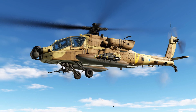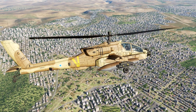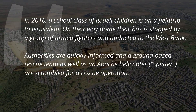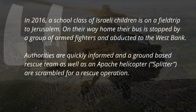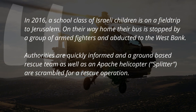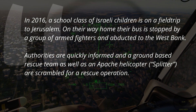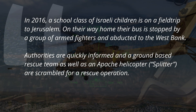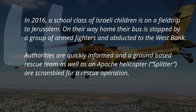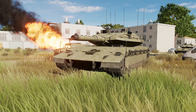Carson's latest work is out and it puts us in the middle of a high-risk, emotional situation. In 2016, a school class of Israeli children is on a field trip to Jerusalem. On their way back home, their bus is stopped by a group of armed fighters and abducted to the West Bank. Authorities are quickly informed and a ground-based rescue team as well as an Apache helicopter and a Spotter are scrambled for a rescue operation. That is the premise for Carson's latest free mission.